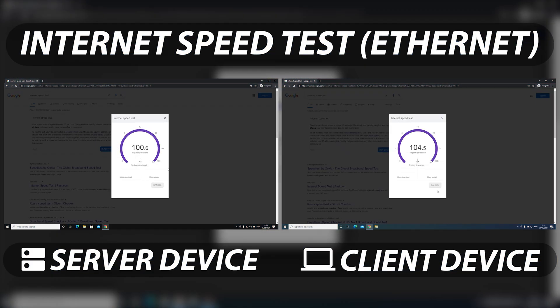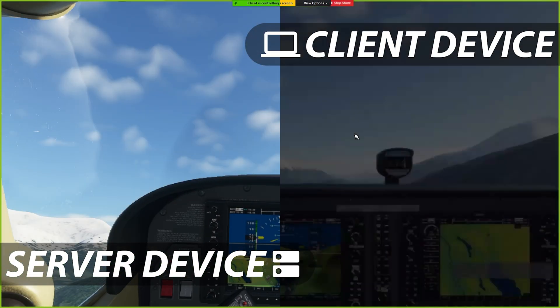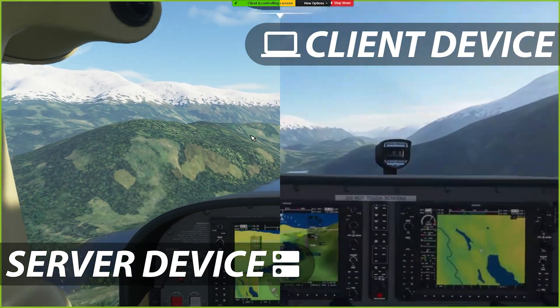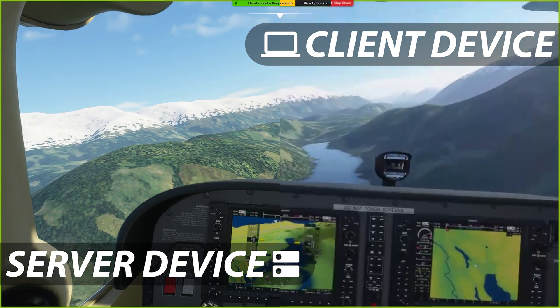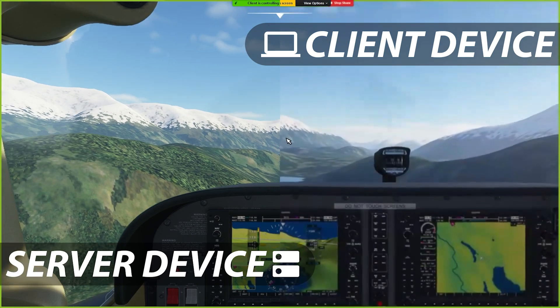Let's start off our connectivity comparisons with the Ethernet test. We'll start off with a quick internet speed test. On both devices we reach almost 110Mbps download speed and 10Mbps upload speed. As you can see, there is some compression which reduces the graphics quality and some latency which means we have a bit of lag, around 100 milliseconds. However, the game is still a pleasant experience, taking into account that we are playing on a different device than the game is actually running on.